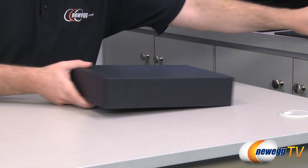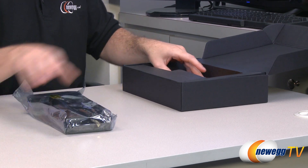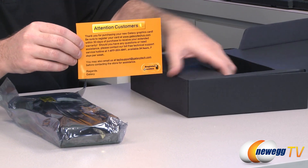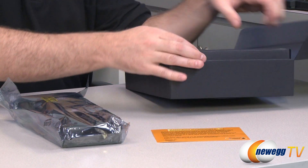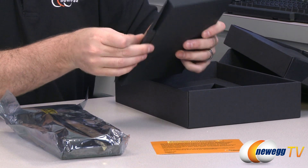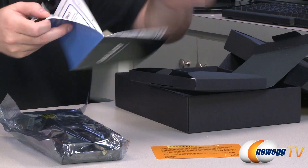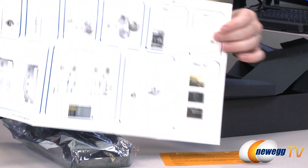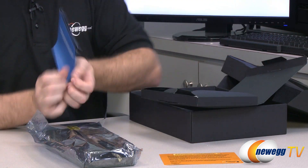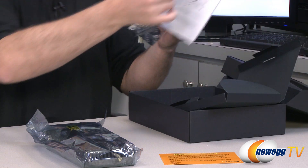Let's take a look inside the box at the accessories. Here's the video card — I'll come back to that. There's some contact information from Galaxy if you have any issues with the card. Also in here we have a quick and easy setup guide, so if you've never installed a video card before that should walk you through it. You can also check out the Newegg how-to-build-a-computer video for more tips if you're not familiar with the hardware installation process.